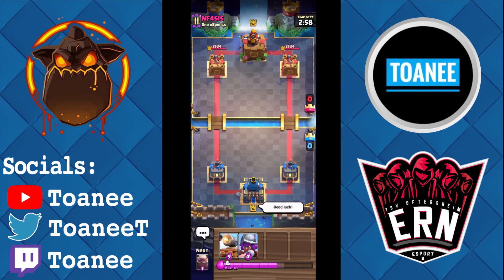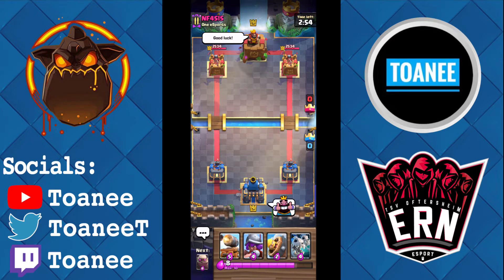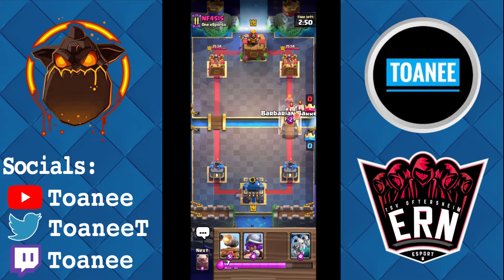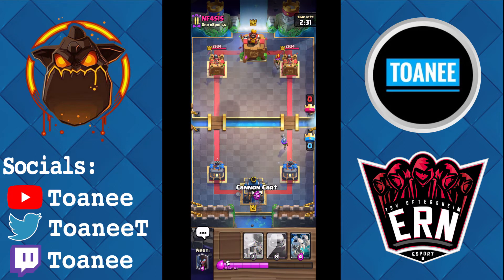Okay, next game — gonna wait. Another Wall Breakers deck — let's not have four Wall Breakers games, that would not be a great video. He's gotta respond to the Barb. He goes Goblins, I go Musketeer in the back — no Miner or anything, perfect. Goblins all die. He goes for his own Musketeer. I don't really have a great counter honestly — I'm gonna have to Cannon Cart in the back, which is never a great thing to do. I think he'll Knight in front.